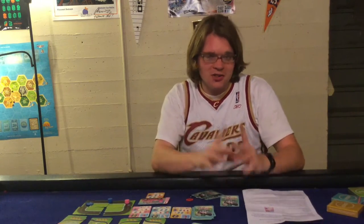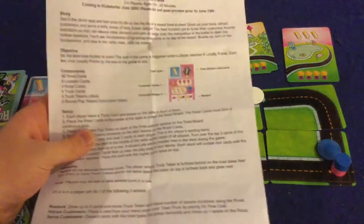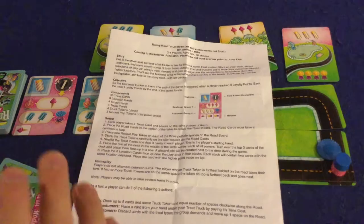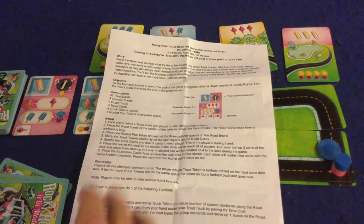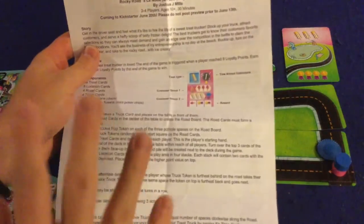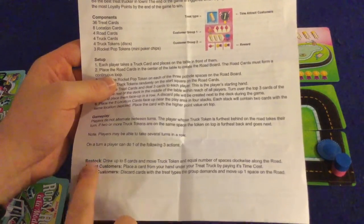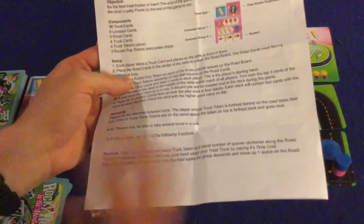Let's open it up and I'll tell you what I think. We're going to take a look at what you get inside Rocky Road a la Mode. Before I get started, I want to mention this is a promotional copy, so take everything you see here with the greatest salt. First and foremost, we've got a handy-dandy rule booklet — one page, double-sided, and it's very well done, aside from one big oversight they need to fix in the restock phase, which I'll go over when we get to that point.